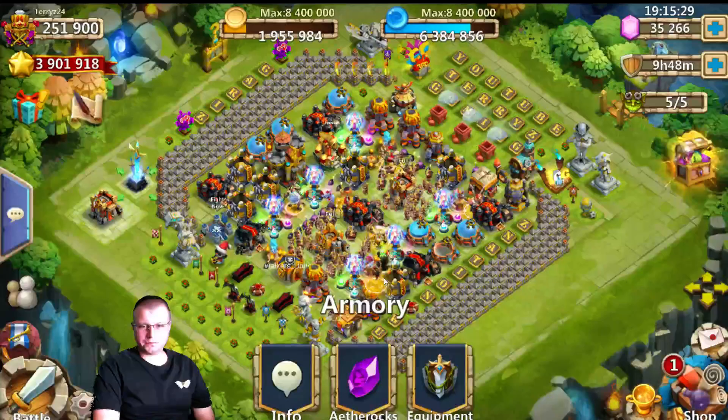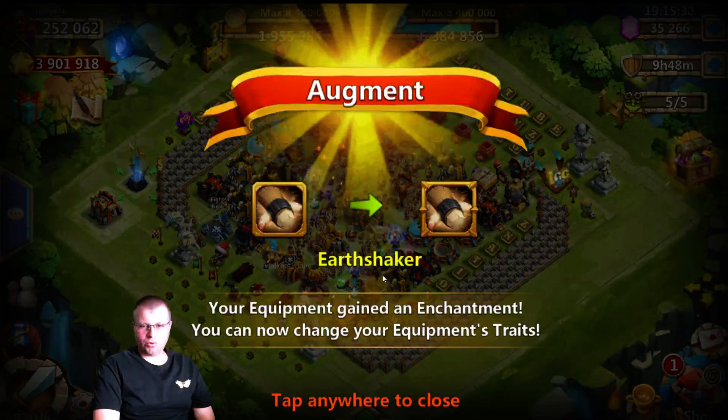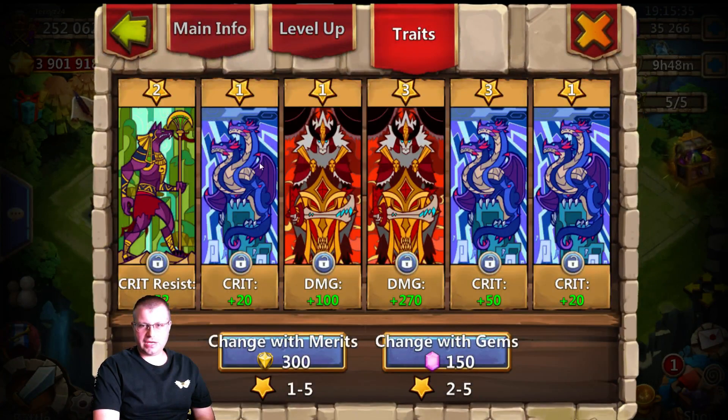But Minotaur is going to be so worth it. Now we can go do some traits. And what have we got here? A crit - we'll lock the crit. Maybe a little damage. Not worried about crit resist, the rest isn't that much. So we locked our two threes and we'll roll the rest.